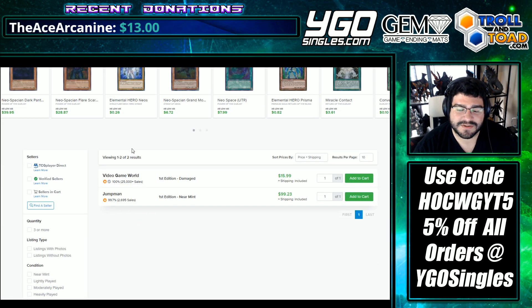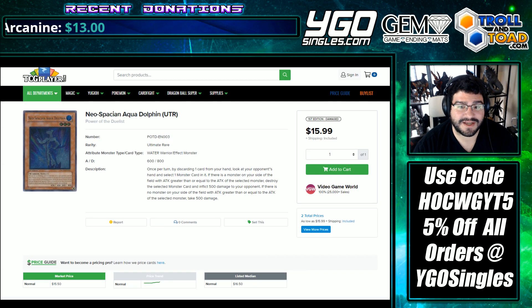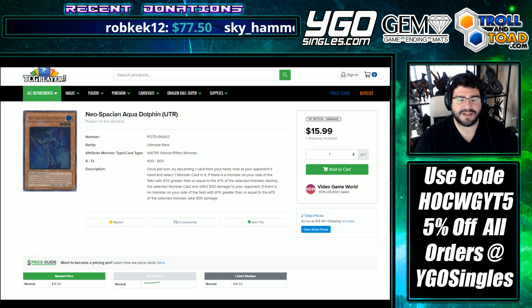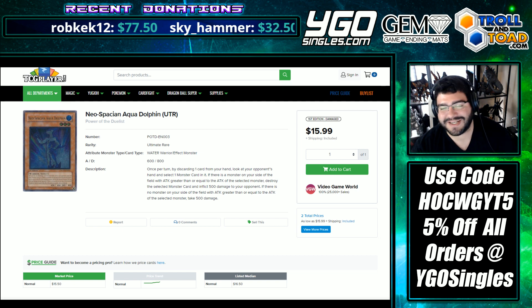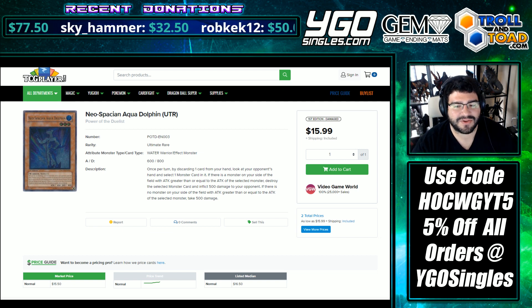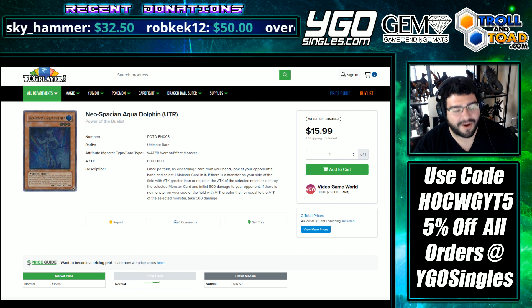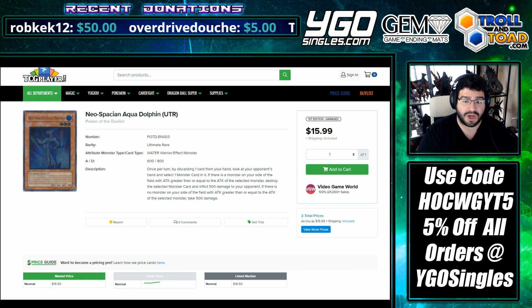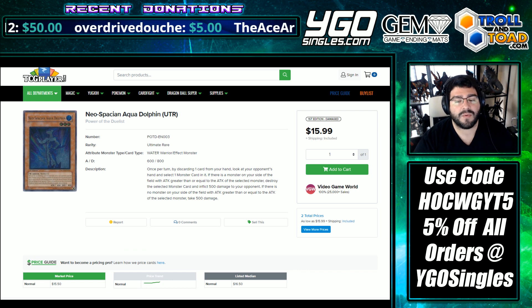Neospatian Aquadolphin Ultimate Rare is hovering at $100 — ain't that weird? There's actually a PSA 10 around that price, so a $10 upgrade if you're going in. But why is this card going insane? With Go Keys, there's actually an extra link that pops out cards from the hand using Gumblar, and this is actually the safest art. So if you start with something like Junk Forward and summon Aquadolphin and use its effect, you can rip out their hand trap.